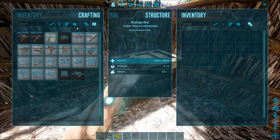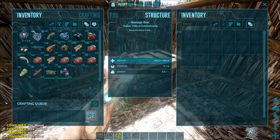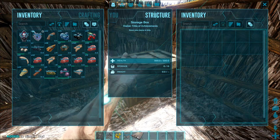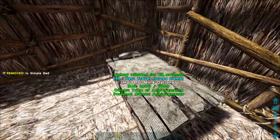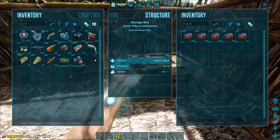Especially on a PvP server, people will see your beach base immediately, come kill you, and you're done. On PvE when you're just starting out it's kind of fine, but wild dinos like Rexes — especially if you're building in thatch and the resource rates aren't very high — will just completely demolish it. There's our bed. Now let's store some stuff in here so it's not encumbering me.